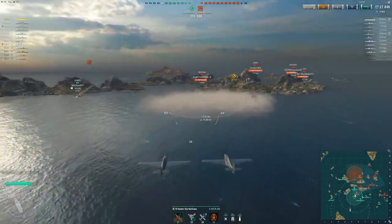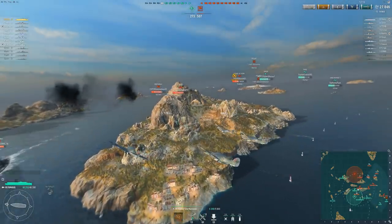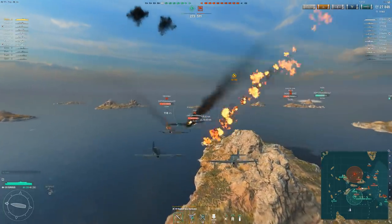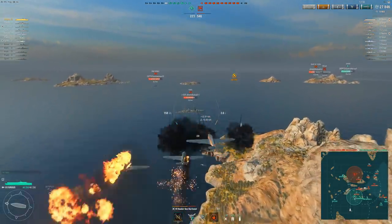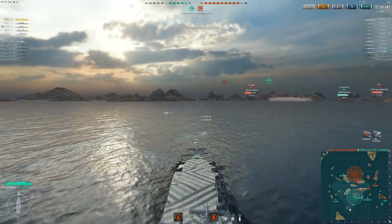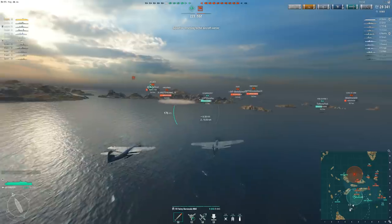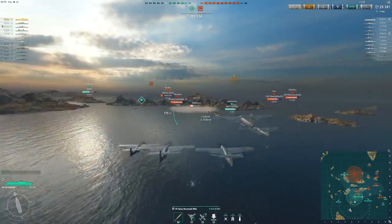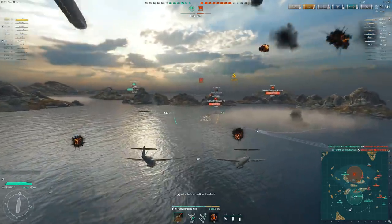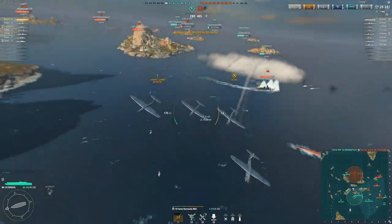We're down pretty heavily, just trying to get a cheeky drop in the smoke. Nothing we can really do there, so trying to bail from the Gneisenau. I'm hoping our Leander can help. At this point I was just like — I'm going to try to save some damage and get as much XP as I can. Trying to help out with the Fuso. Our Leander is going down; everything is going down. The rockets aren't too bad accuracy-wise, it's just the damage that's pretty poor. But our torpedo bombers are ready, and the Torps seem to load pretty quickly.